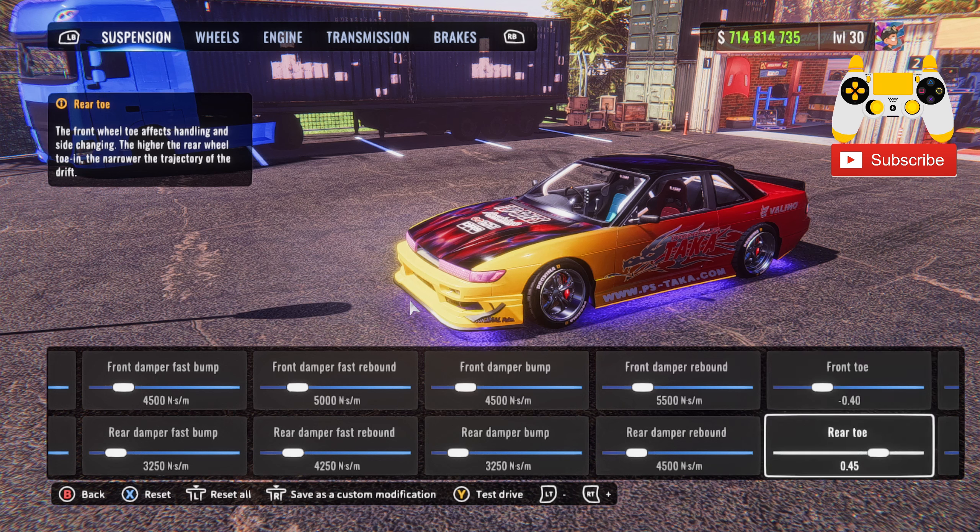Your front toe will be at negative 0.40, rear toe 0.45. Front camber negative 6.45, rear camber 0.64. Front anti-roll bar 25, rear anti-roll bar 25 also. Usually I run the rear anti-roll bar a little bit lower, but it seems to do just fine like this, so I left it.